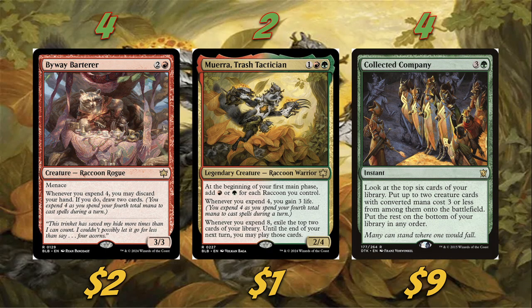We're also playing four copies of Byway Barter and two copies of Muera Trash Tactician. Byway Barter is really underrated — it's a 3/3 for three with menace, and whenever you expend four you may discard your hand and draw two cards. Gruul decks tend to run out of cards quickly, and this helps us refill when we're playing off the top. Muera Trash Tactician is really sweet too — at the beginning of your first main phase, add red or green for each raccoon you control, and whenever you expend four you gain three life. If you expend eight, you exile the top two cards of your library and may play them until the end of your next turn. We're playing two copies since it's legendary.